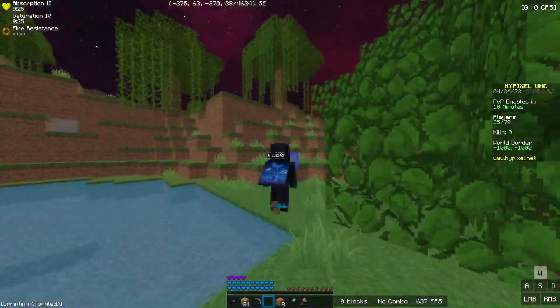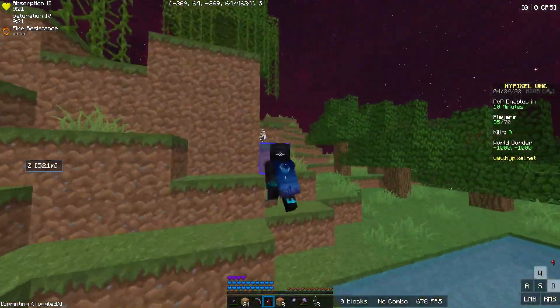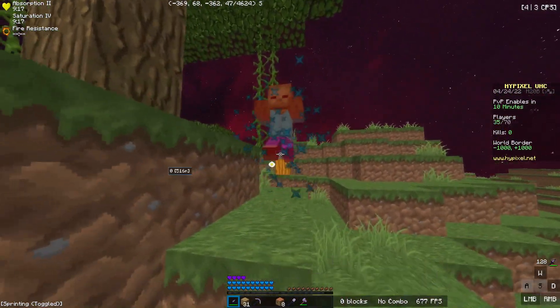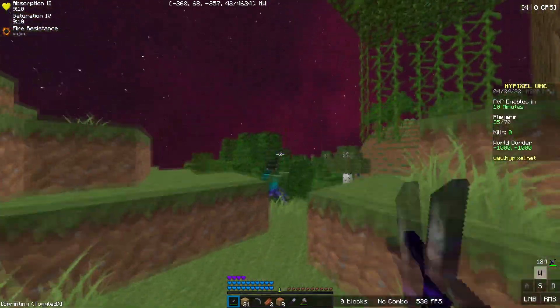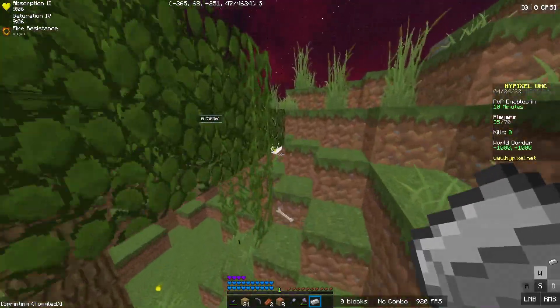It is a nighttime modifier so hopefully we can find like a creeper or even an enderman or something on the surface. We did get two string from that, so that's pretty nice. Hopefully use a zombie to block the skeleton — it did spawn another zombie which fortunately did not hit me. Got an iron ingot from that. That's pretty lucky.